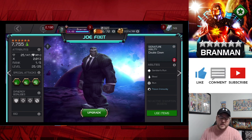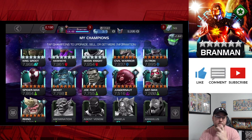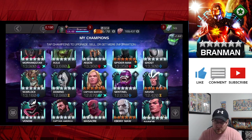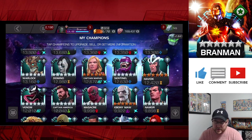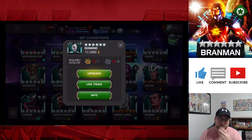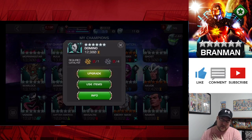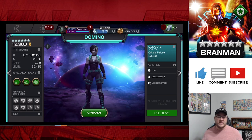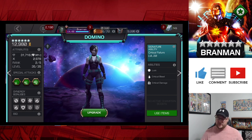I did open my Nexus 6-star Crystal as soon as Doom came to the basic pull. I was not fortunate enough to get Doom. I did do pretty good there — I got to dupe my Domino. So that was a plus, but still not what I'm looking for.